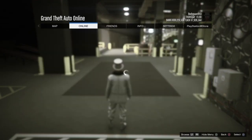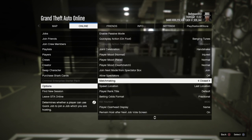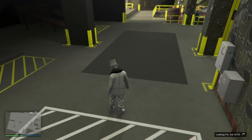Once you spawn inside the arena, go to your Boss menu, go to Online, go to Options, and go down to Matchmaking — make sure this is set to Enclosed. Then go on your phone, go to Quick Job, go down to Activities, and start up an Arm Wrestling match.